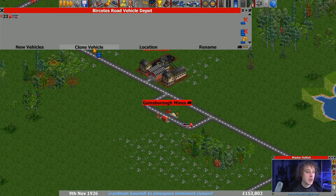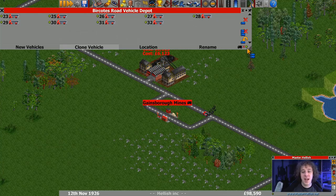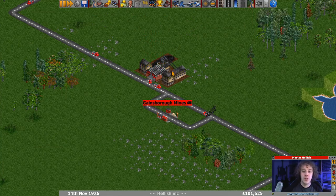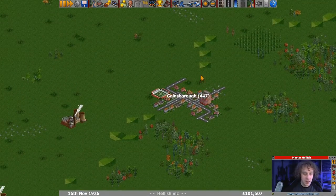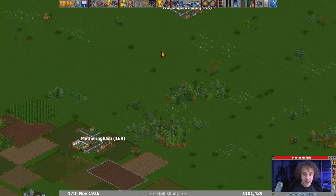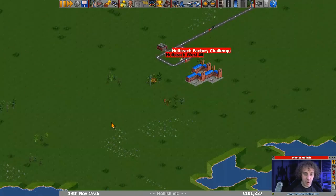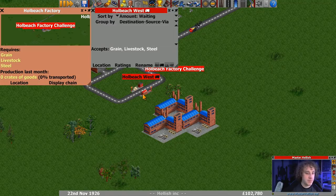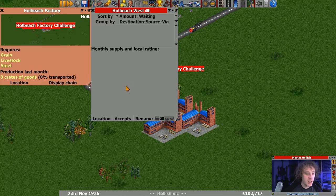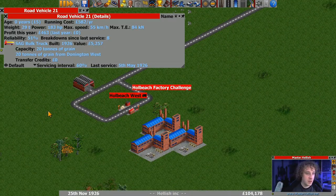We're going to clone that one and get another 10, send them out on their way. Let's look at the whole beach factory. Whole Beach West - we're not producing goods yet, but I think we are delivering stuff. We must be delivering stuff, and they're making a profit. So now the next thing: put the money back in the bank, repay the loan. I keep taking more and more loan - ignore me, I thought I was doing better than I was.